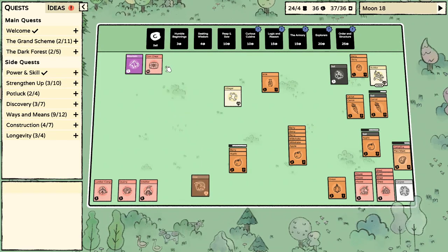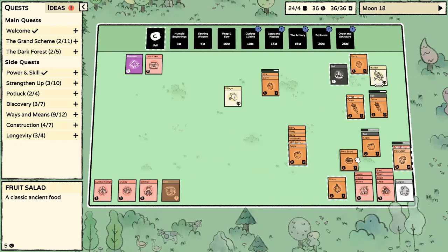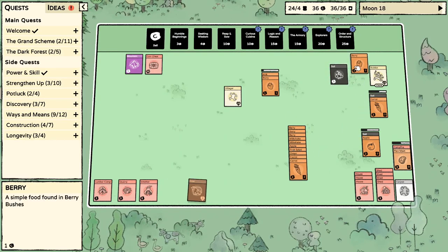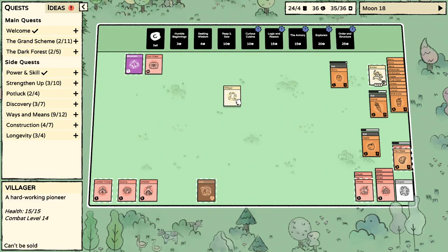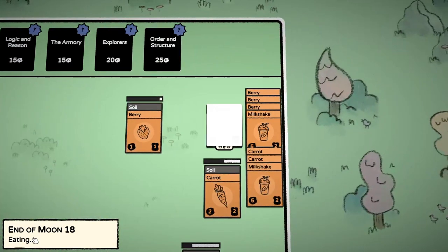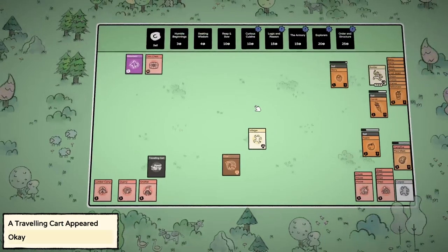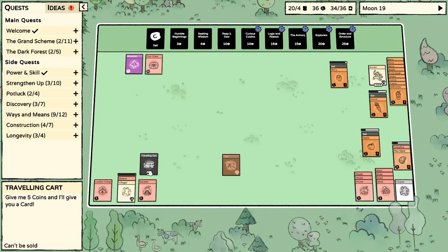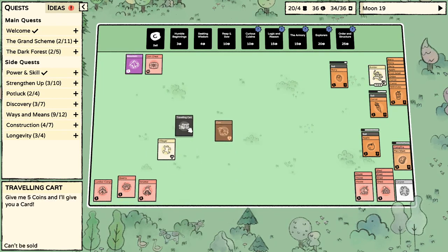Let's sell the fruit salad idea. Berry, milk, milkshake, fruit salad — cool. Another carrot, put berry in there, milkshake — lots of fun. We've got another villager! We really need to tool him up. What did I do? A traveling cart! Let's go to the traveling cart and see what he's got. Give me five coins and I'll give you a card.